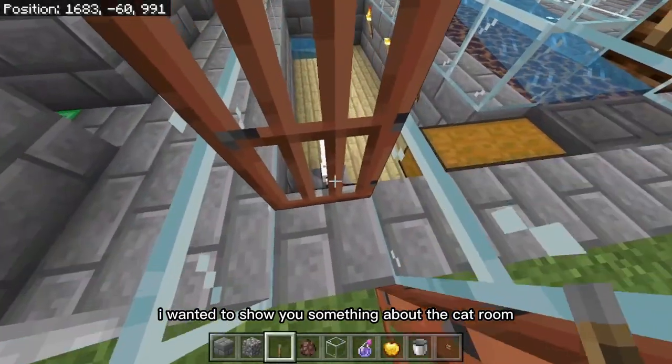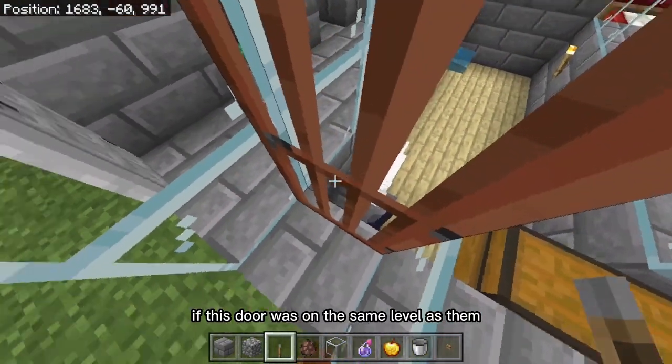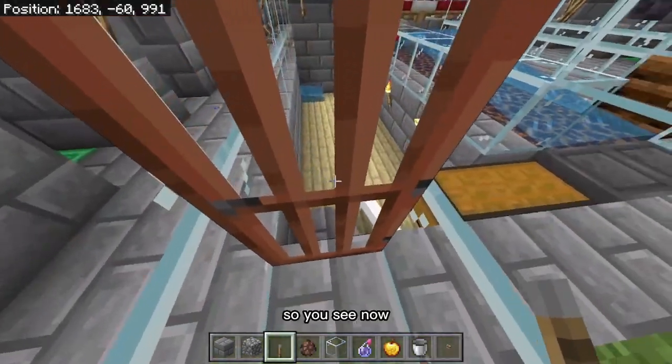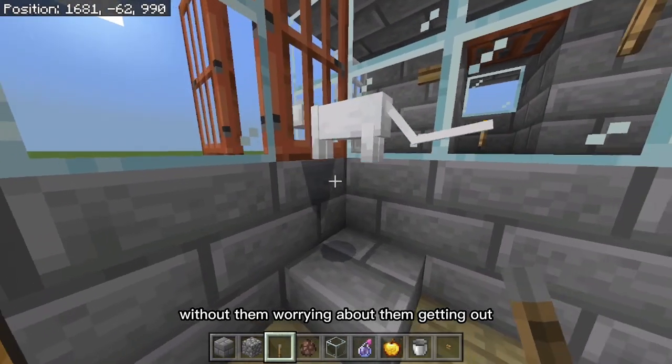I wanted to show you something about the cat room. You see how these cats hang out right by the door? If this door was on the same level as them, as soon as I opened this door they would run out. So you see, now I could open it up and get in without worrying about them getting out.